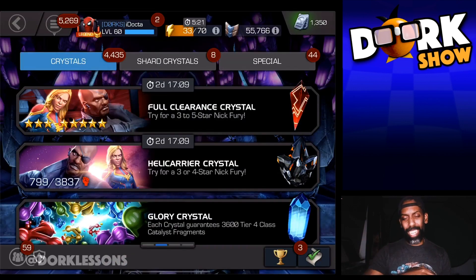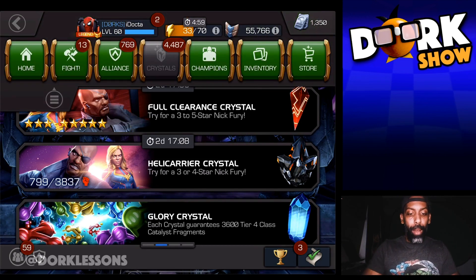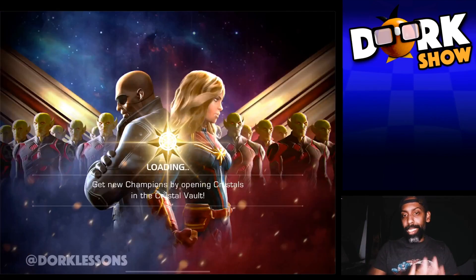And here is my Summoner Advancement, so that doesn't really count for this video. I'm going to go ahead and collect all of those things. As you can see, my unit gain is at 1,350, which is really, really good so far. And I'm going to go ahead and open up a couple of Arena Crystals here, just to see if we get any more unit gain, and I'll give you some insight into how I do that as well.